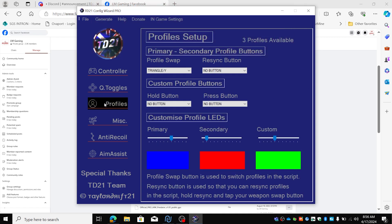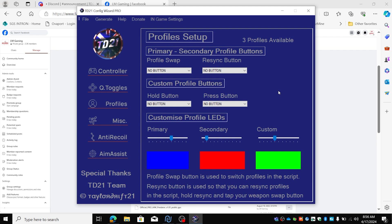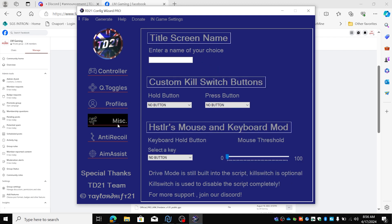Profiles. This is very good. We're going to set this to no button because on Fortnite we play with one profile, one aim assist, and one anti-recoil. So make sure the profile swap button is turned off and set to no button. Miscellaneous — we're going to give this a very cool name. We're going to name this Fortnite.